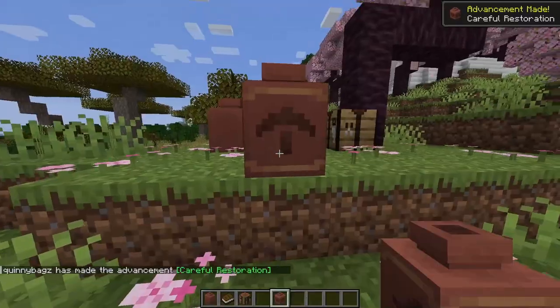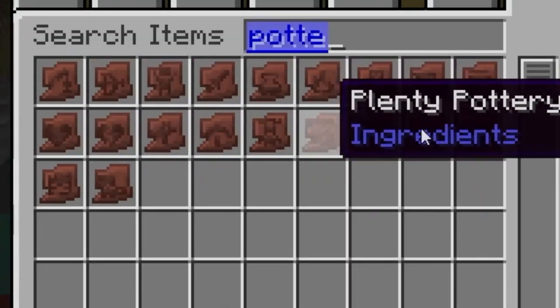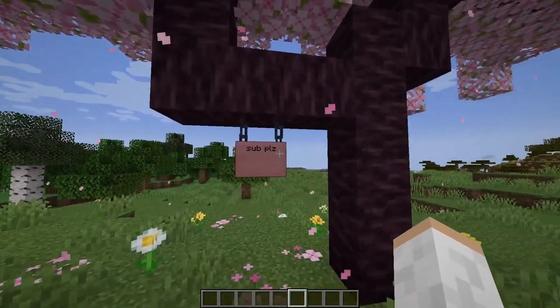Chiseled bookshelves! Custom decorated pots that you can actually put designs on the sides! All these pottery shards to make custom pots! Hanging signs! Don't forget to read the sign, please!